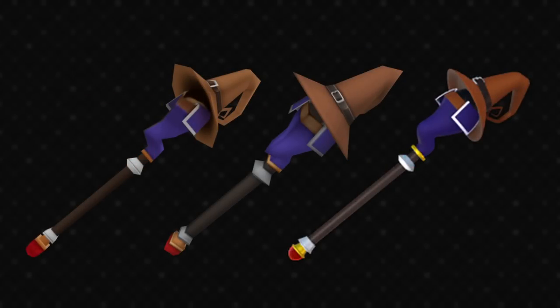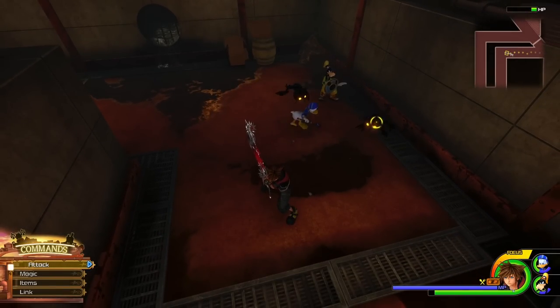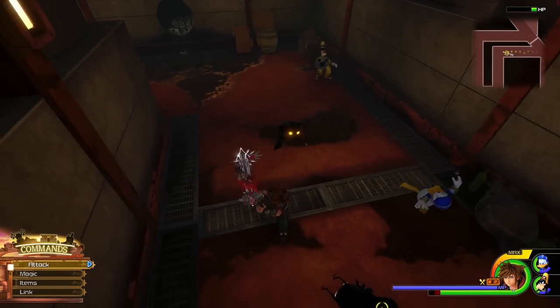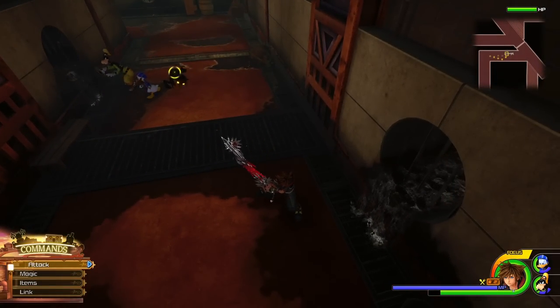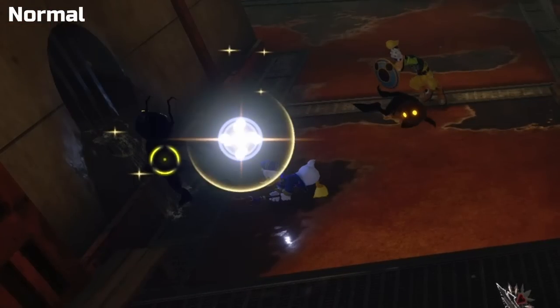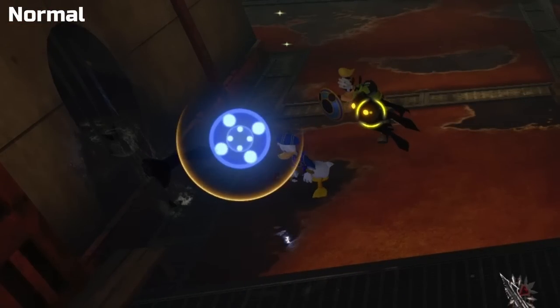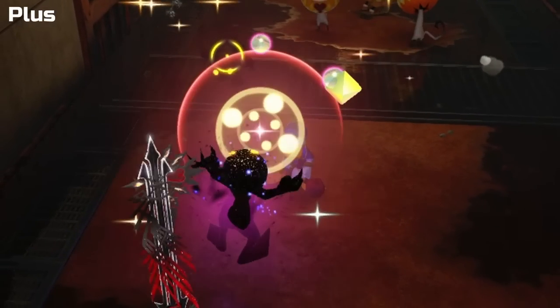The mage's staff is an updated version of what we've seen in KH1 and 2. It's got the Final Fantasy black mage hat and Donald's clothing. The plus version is red, which is actually a callback to KH1's mage's staff. I decided to go further this time and show the weapon hit effects. Donald and Goofy can't be controlled to hit cleanly like I could with the keyblades, but this should be enough. The mage's staff hit effect features expanding and rotating circles, and the effect colours generally complement the colours of the weapon itself.